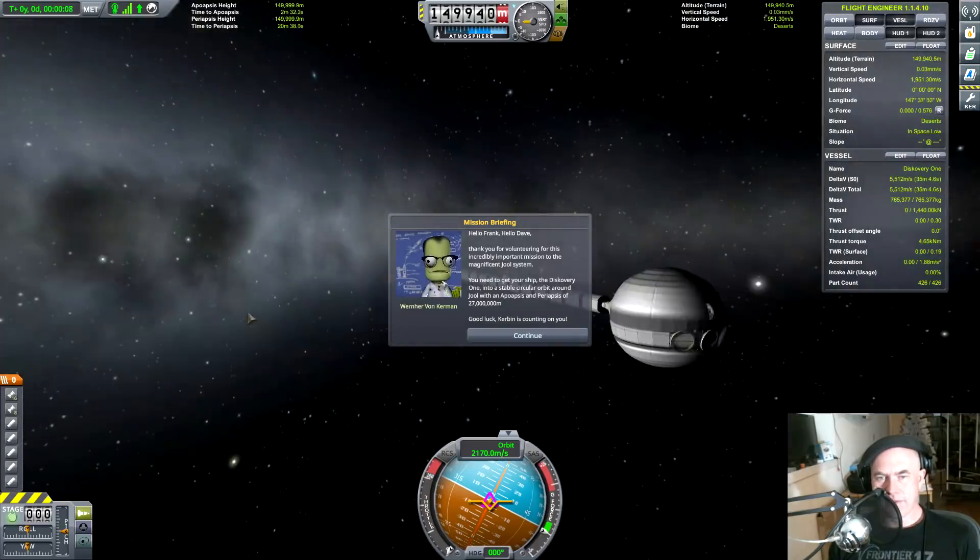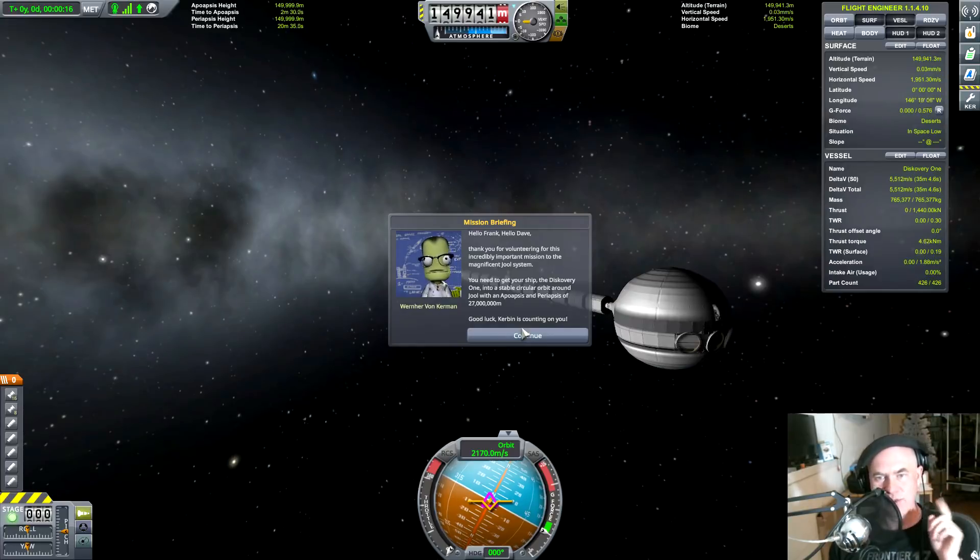Thank you for volunteering for this incredibly important mission to the magnificent Jool system. You need to get your ship, the Discovery Zone 1, into a stable circular orbit with apoaps and periaps of 27 million meters. Good luck — Kerbin is counting on you!